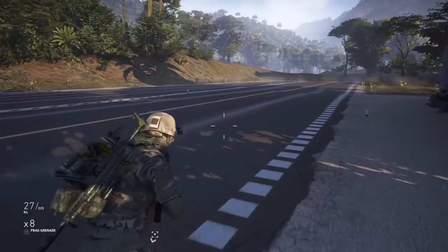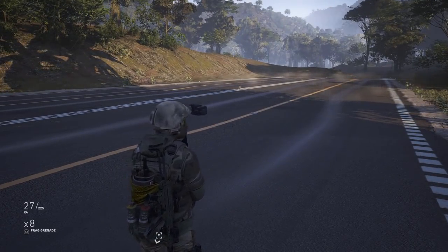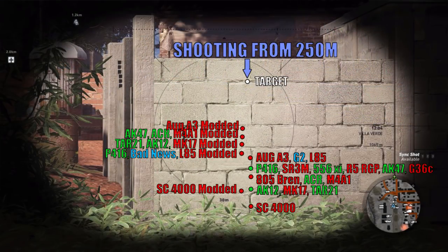Now if you're not familiar with this series, there'll be a link to the playlist of all my assault rifle tests down in the description below. On the right side of the screen you see where all the assault rifles hit stock; on the left side you see where those same rifles hit fully modified. Some of those names are blue - that's because those rifles for whatever reason couldn't be modified for bullet drop, like the bad news. The FAMAS G2 is another one that simply can't be modified for bullet drop.